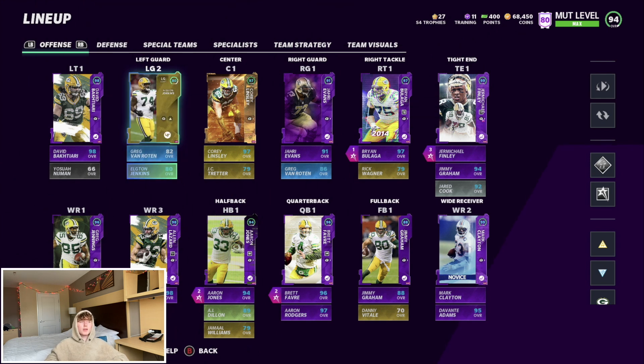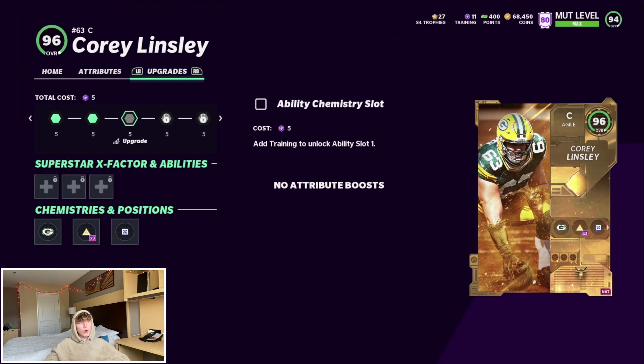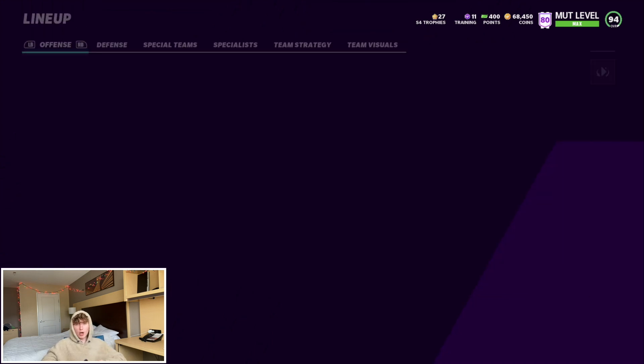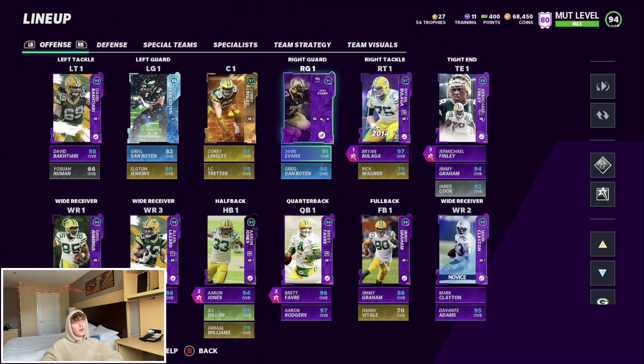Greg Van Roan doesn't get the chem, but he did play for the Packers, so if you're rocking a Packers theme team and don't want to use the gold Elton Jenkins, you can pick up Greg Van Roan and move him to left guard. At center we just got the new Corey Wootton — I mean Corey Linsley — yesterday with the Team of the Year promo. Hands down this has to be the best center in the game right now: 97 speed, 99 awareness, 99 pass block, 99 pass block power.